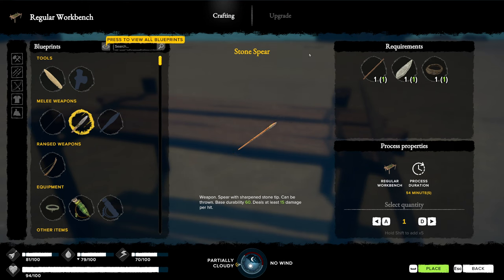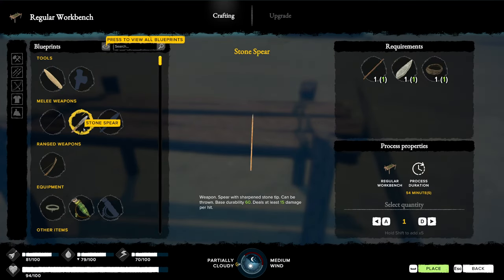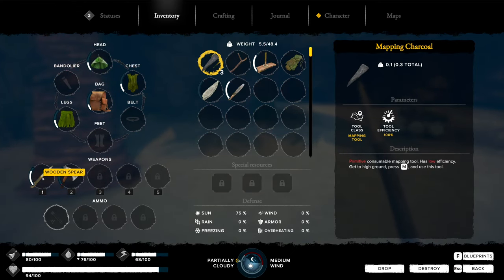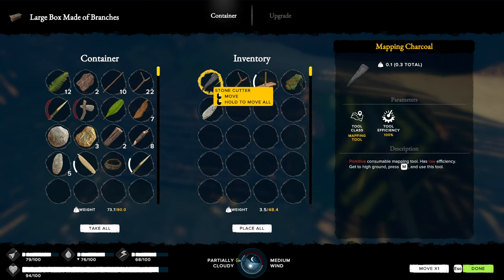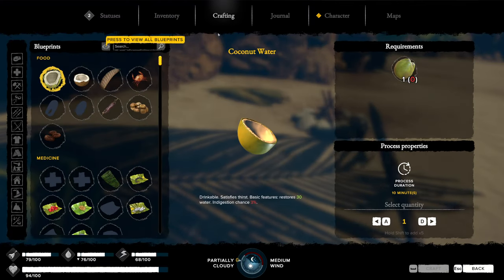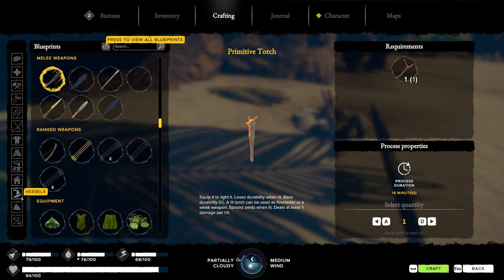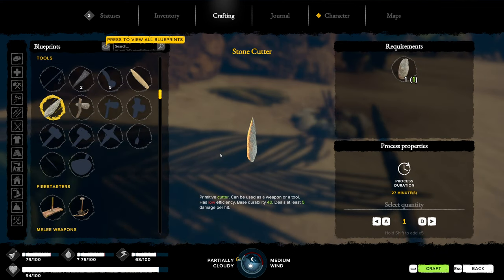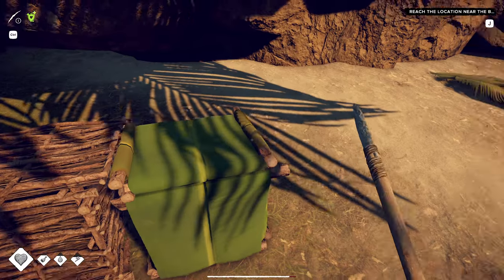What does our regular spear do? Eight damage. The stone spear has a durability of 60 and deals at least 15 damage per hit - so that's way better. Let's make one of those. I can drop off the regular axe here. I wanted to keep the better stone cutter but used it up - I should have just dropped off the one with more durability. Let's make the stone spear next time then.